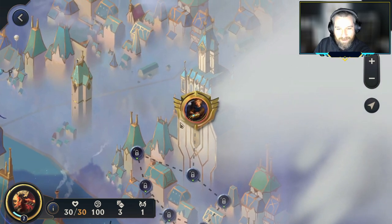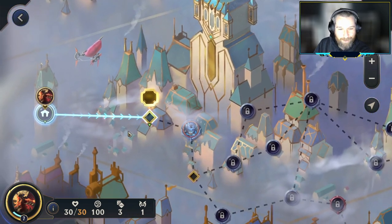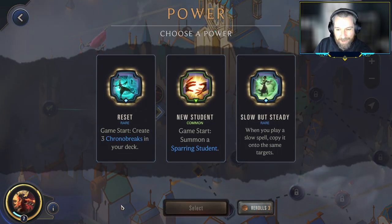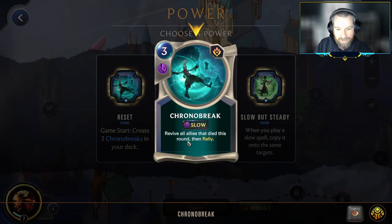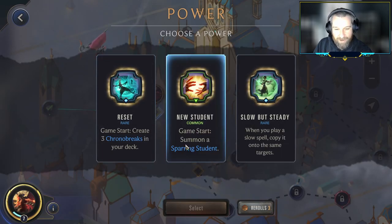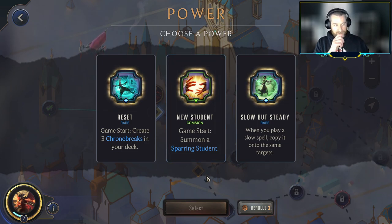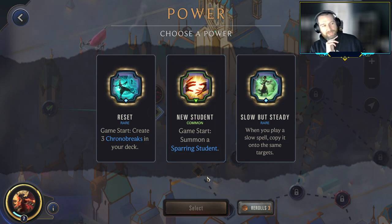P and Z lands in the middle. Karma, the Ionian representation for P and Z, right there in the middle. So what do we got here? The Chrono Breaks are okay, getting basically a 3-mana rally — nothing to complain about there. The Sparring Student isn't really strong here in the sense that we're not going to have a lot of summon abilities or be chaining a lot of units onto the board.